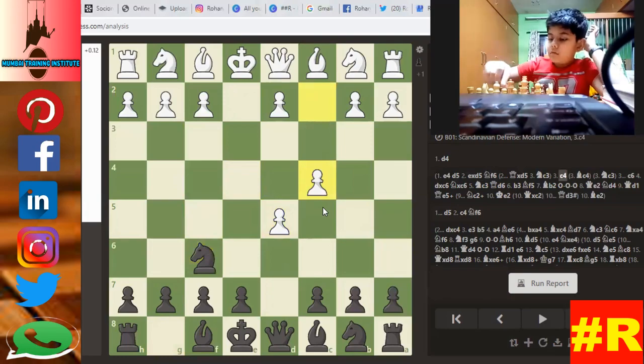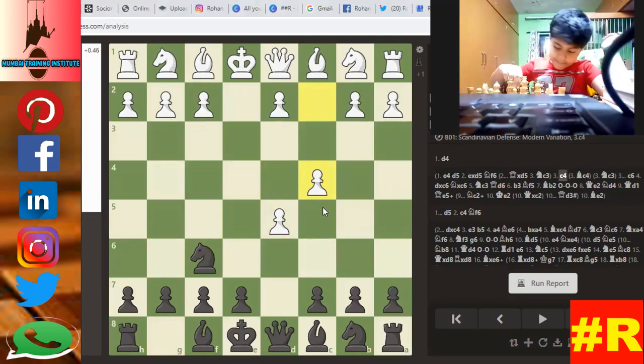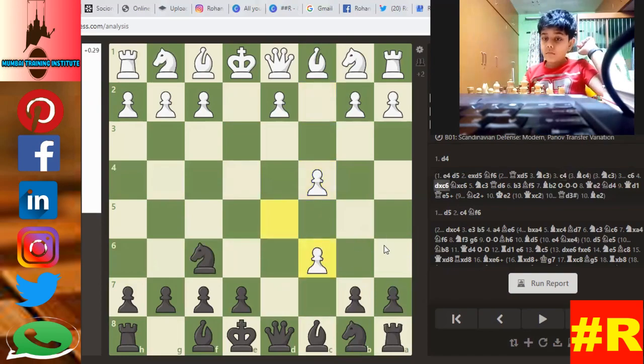C4. C6 — very good. And if he is capturing your C6 pawn...